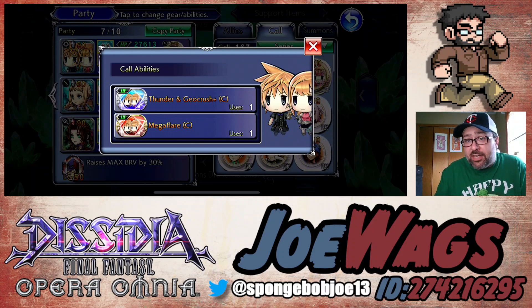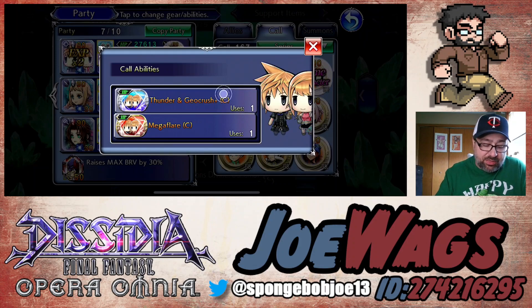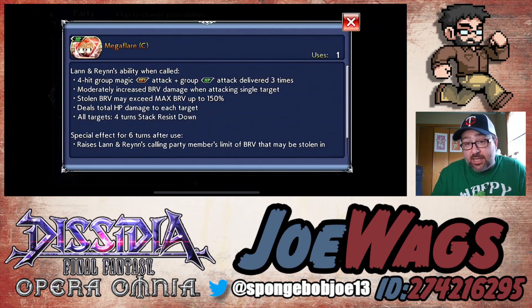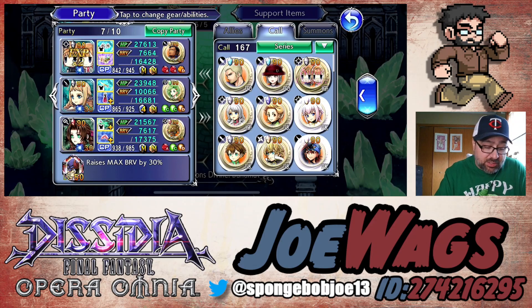Let's look at their calls, their artifacts, and their spheres. Their calls aren't too notable. Thunder and Geocrush is an instant break, so there's some use to that if you just need an on-the-spot instant break. The LD call Mega Flare does a lot of AoE damage and increases the caller's overflow stolen up and elemental weakness damage up, scaling based on the number of enemies. But nothing too crazy — I don't really see myself using their calls that often.